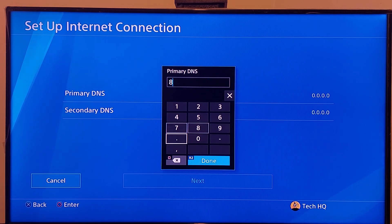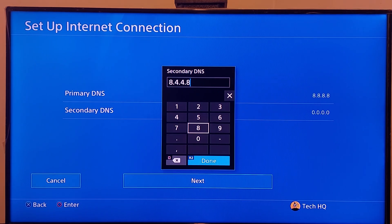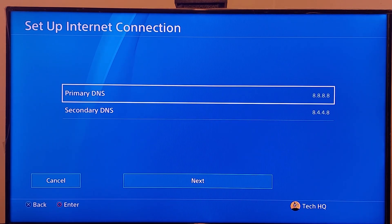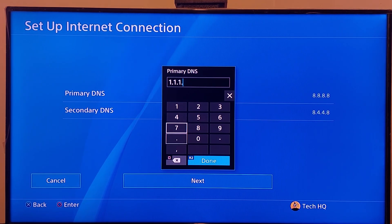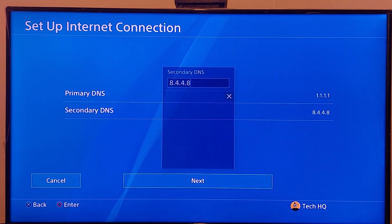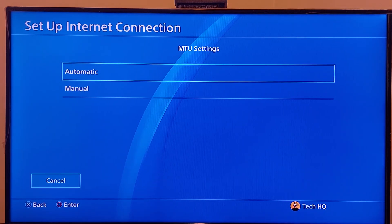Use a custom DNS server to fix the PSN sign-in failed. For the primary DNS, enter 8.8.8.8, and for secondary DNS enter 8.8.4.4. Alternatively, you can use: primary DNS 1.1.1.1, and secondary DNS 1.0.0.1. Then scroll down and select next. For MTU settings, select automatic. For proxy service, select do not use.